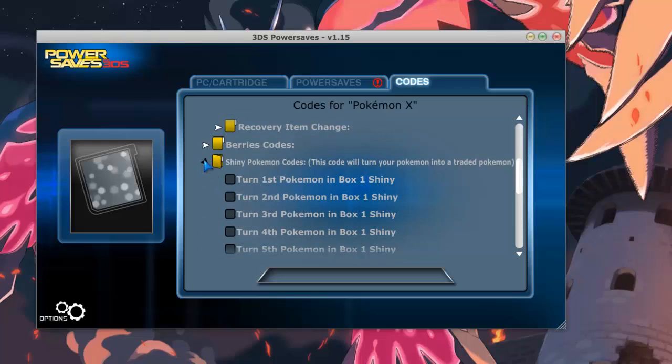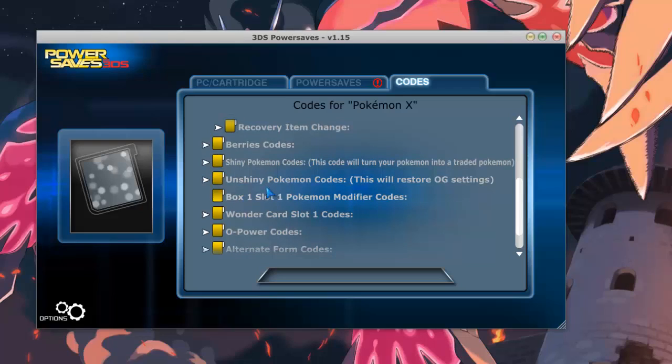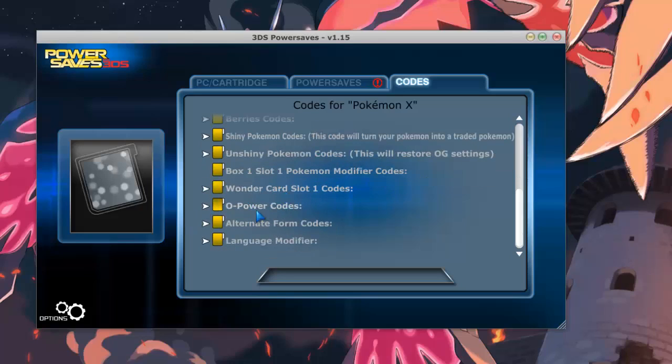I don't really like that one. And then there's the un-shiny code so you can put them back to normal. Under wonder card slot there's the Torchic wonder card — if you haven't got Torchic and you have this, you can get it now.